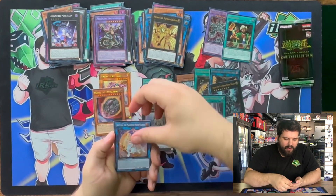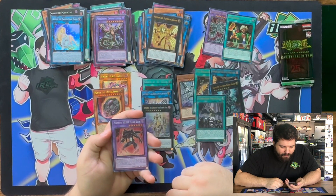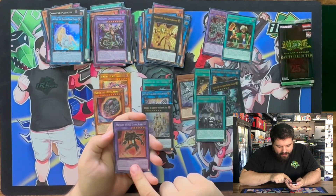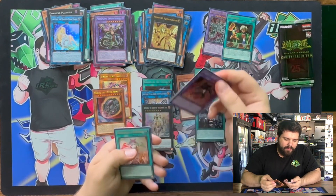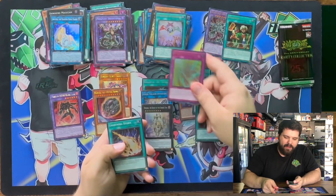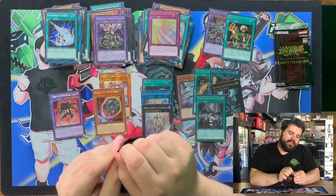We got a Super Artemis — whoa, that looks so cool. Platinum Secret Dark Law. I like the way that the lines are going with this flame — that card is dope. My first Spellbook of Judgment in Ultra. Harpy's Featherstorm in Ultra. And a Lightning Storm. If you want your staples, man, this is the box for staples.